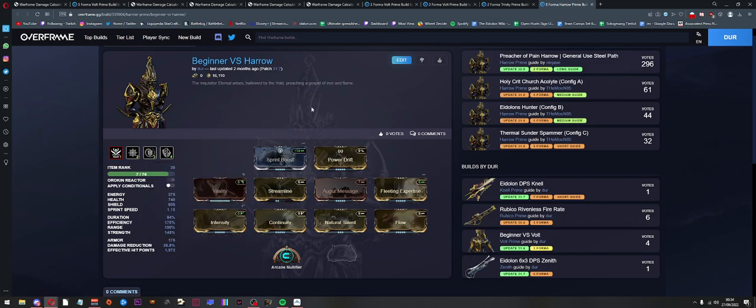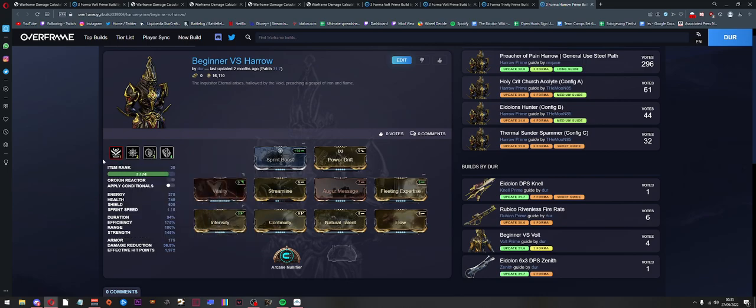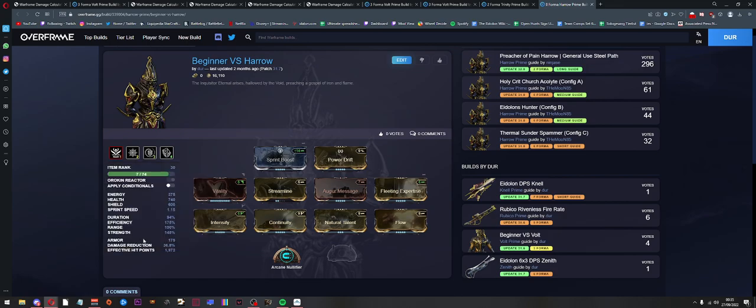So if we're slightly below that we can cast it every time. In this case I'm using Fleeting Expertise and Augur Message to get a duration that doesn't end on a zero or five — I achieved that with Augur Message and Fleeting for negative range, and added some moderation to get to 94%. Once we have that, we fill in with some efficiency to get the energy cost down to 25, otherwise it's at 100 which is very expensive. I'm also running Dispensary as a subsume.